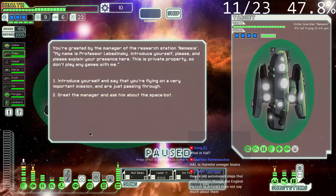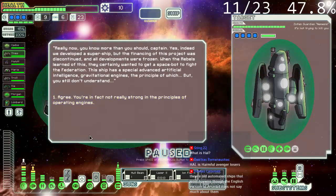I will contact the station. I'm greeted by the manager of Research Station Nemesis. My name is Professor Lebedinsky. Introduce yourself, please, and explain your presence here. I ask about the SpaceBot. You know more than you should, Captain. Yes indeed, we developed the supership, but the financing of the project was discontinued and all developments were frozen. The rebel learners of this day certainly wanted to get a SpaceBot to fight the federation. Transformers, more than it needs to.